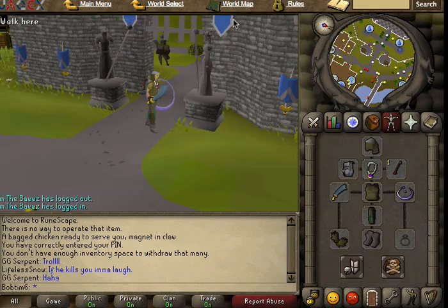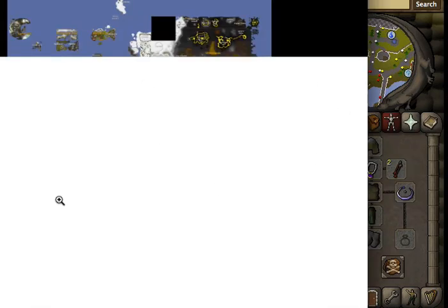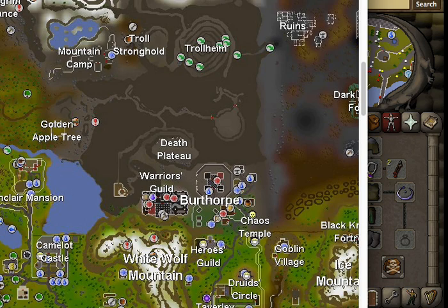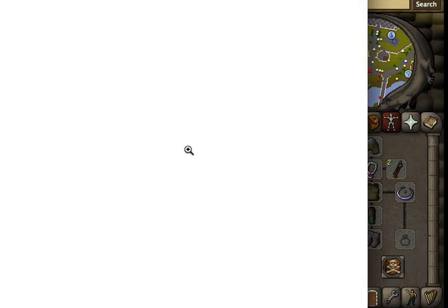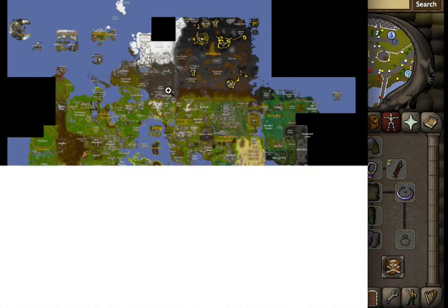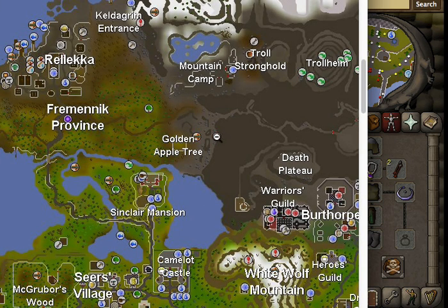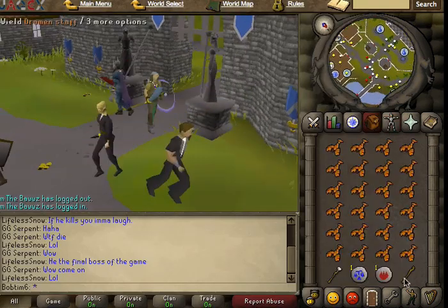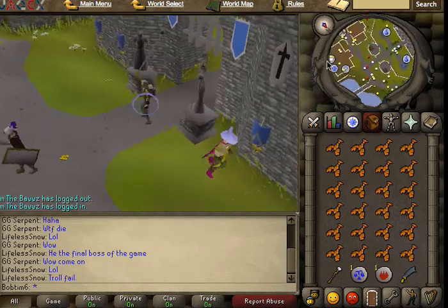Let me show you where they're at on the map real quick. This little exclamation mark is where you're going to want to go, and right here is a fairy ring code: AJR. If not, you can teleport to Camelot with 45 magic and run up and about, or you can teleport to Falador, run up to Taverly, up over the mountain, and then up toward this task. I'm going to be using the fairy rings, as it's a much faster form of transportation.